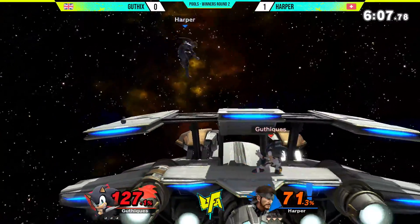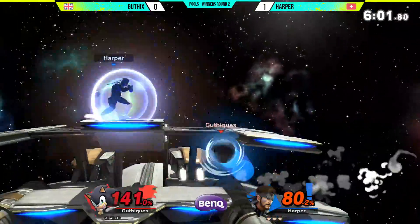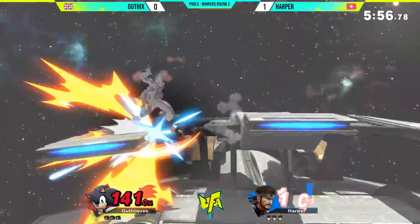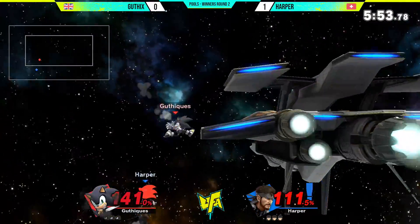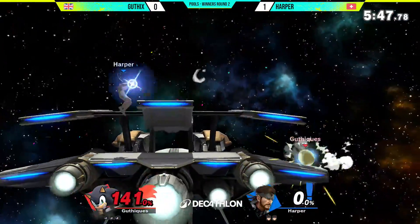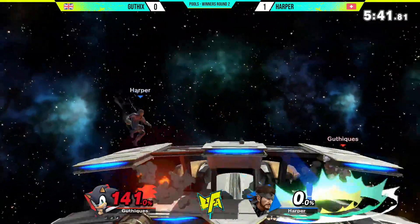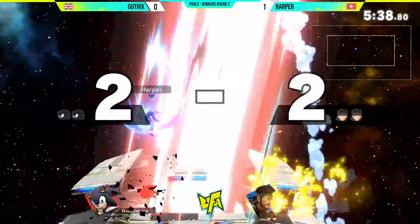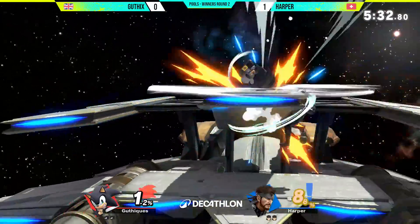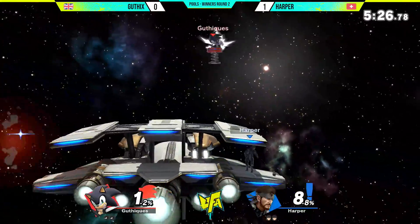We're already starting to see a slight shift in momentum here. All the knowledge Guthix learned from the previous game is really coming out in full force — avoiding the up tilt, a huge back air lands. On Lila Cruz especially, that kind of hit could launch someone off. A nice forward tilt from the Sonic main, and we're back to one for one at center stage. You've got to consider that Lila Cruz's blast zones are very very small — you will die from far fewer hits. Still even on stocks, two stocks on both sides.